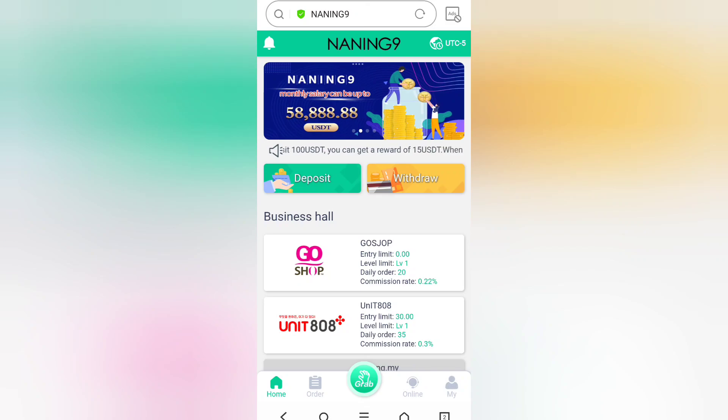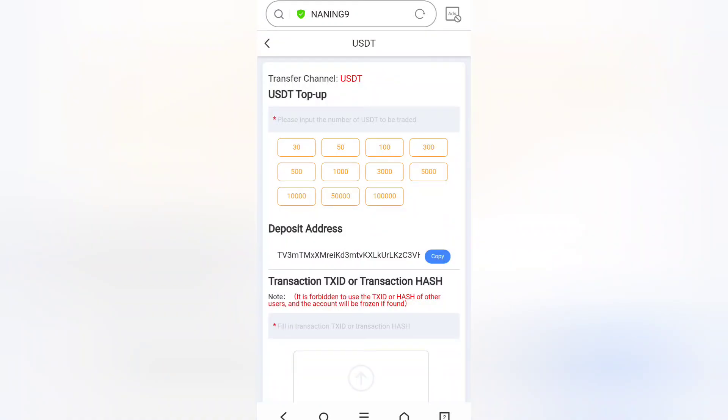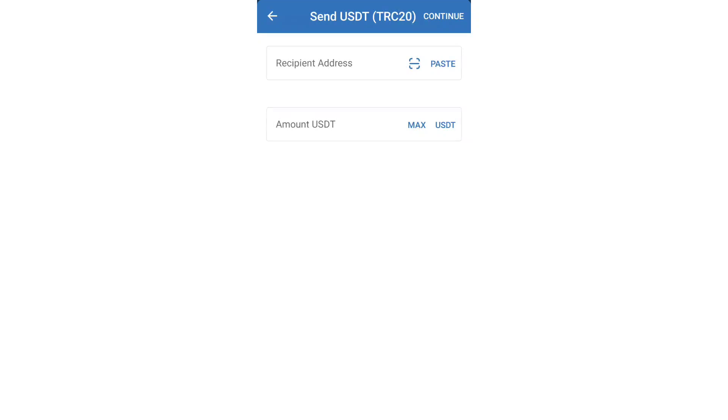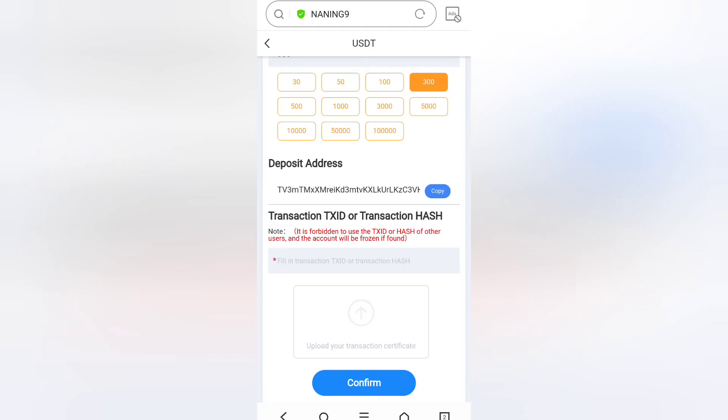Now I'll show you how to deposit. Click on Deposit and select USDT TRC20. For example, to deposit 300 USDT, click on 300 and you'll see a TRC20 address — just copy this address. Move to your wallet, whether Binance wallet, Trust Wallet, or any other, paste the address, enter 300, and send. After sending, enter the transaction ID and upload your screenshot, then click Confirm. You'll then be able to check your balance.